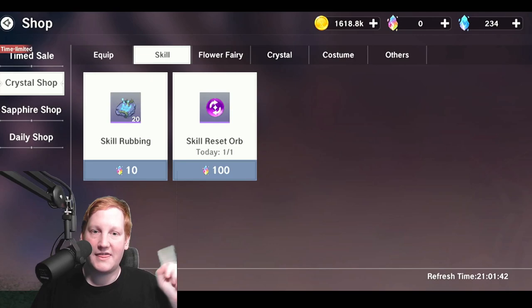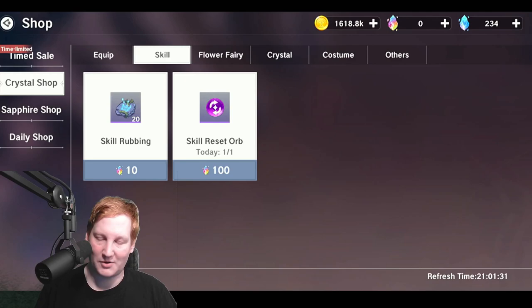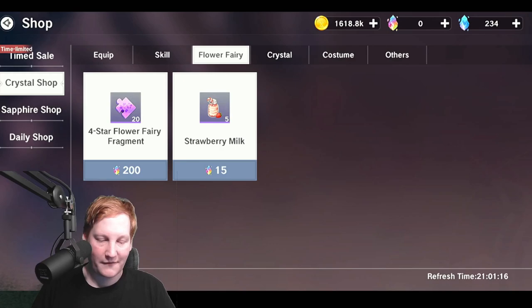Moving on to what spenders should look at — under skills, there's a newly added skill reset orb you can get once per day. I don't think anyone should buy it every day, but if you want to splurge a little bit, grabbing it once a week is fine so you can have more fun swapping between classes.